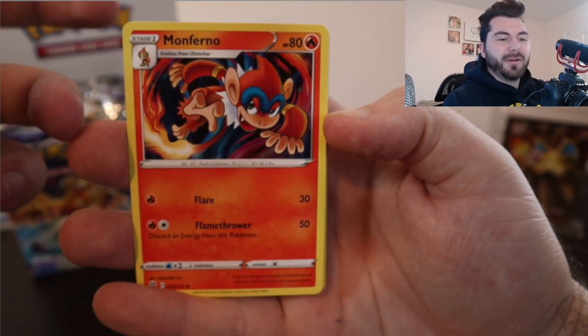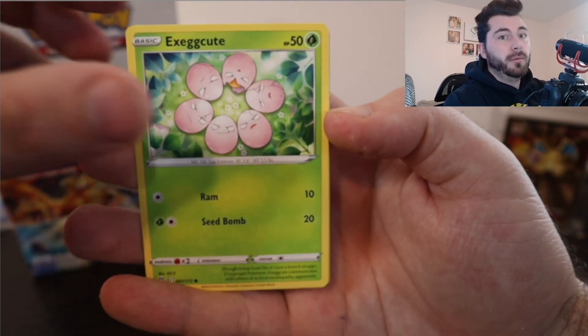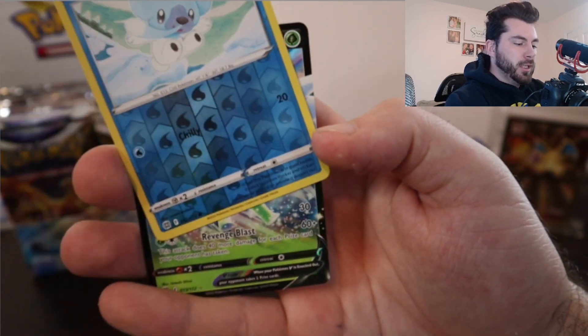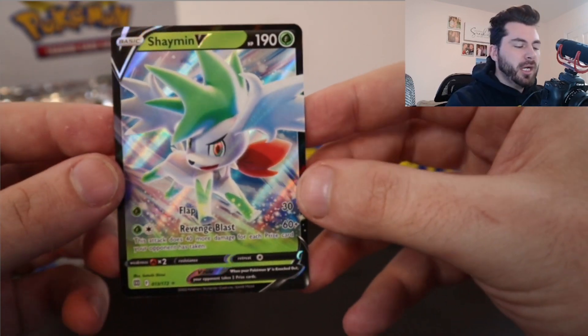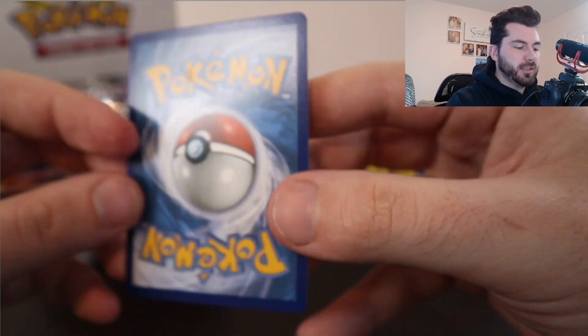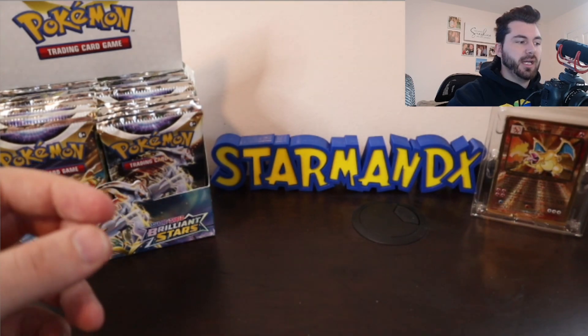Piplup — sorry if I'm going too fast, I'm just so excited to get into this set. And I really want some good fire pulls. Kricketune and a Shaymin V! That is a pretty looking card. I usually put some prices up just so you get a roundabout idea — V cards will usually end up at like the two dollar range. But this is a very very pretty card, the centering looks really good too. I'll keep that off to the side.